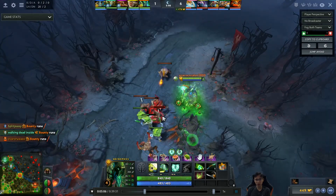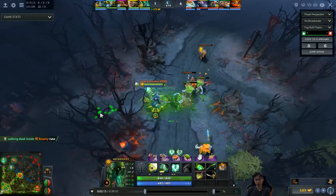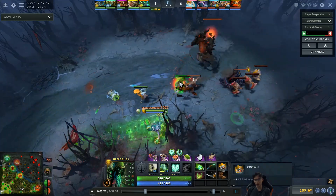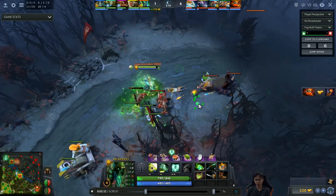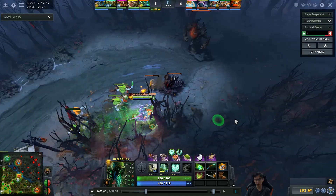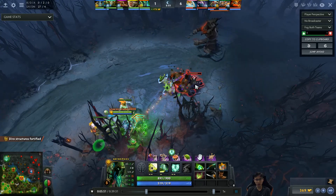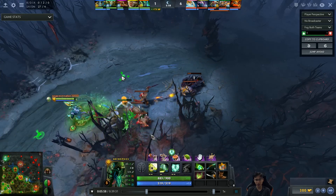The rune spawns and Nature's Prophet and Earthshaker go for it. He CSes in lane and picks up a Crown, which is very good for Necrophos — gives a lot of stats, makes you tankier, gives attack damage for right-clicks, and increases your mana pool. It can be bought from the side shop. Crown builds into useful items like Robe of the Magi, Veil of Discord — this game he went Veil and Radiance, a full AOE machine build to maximize spell damage.